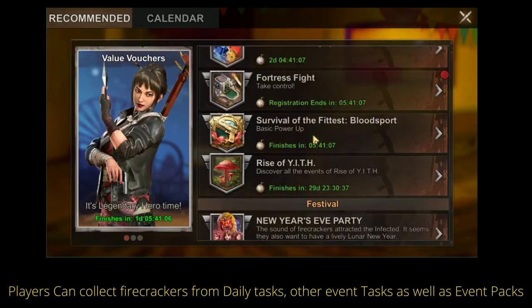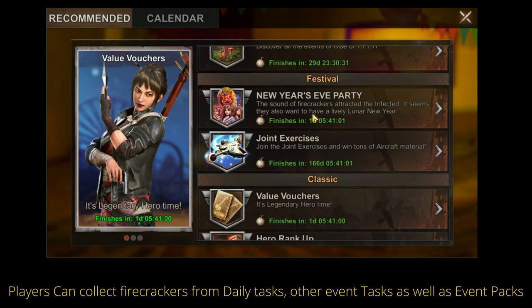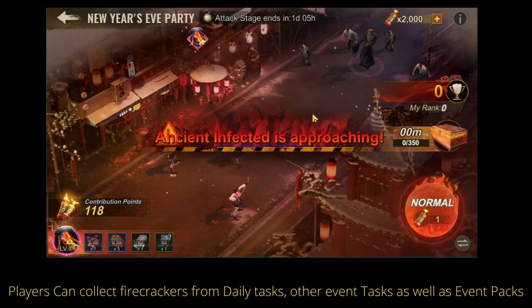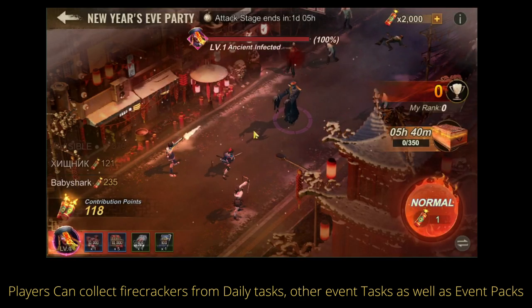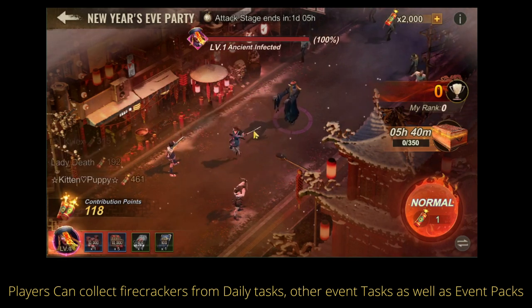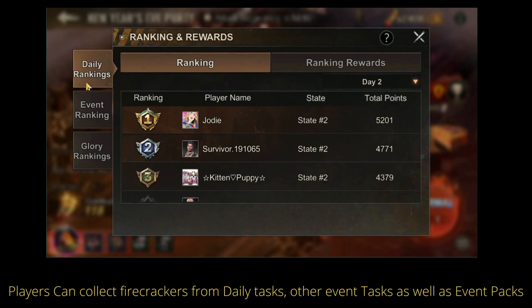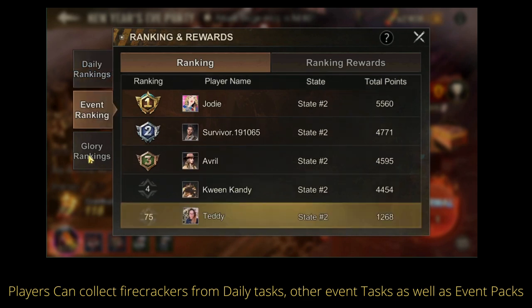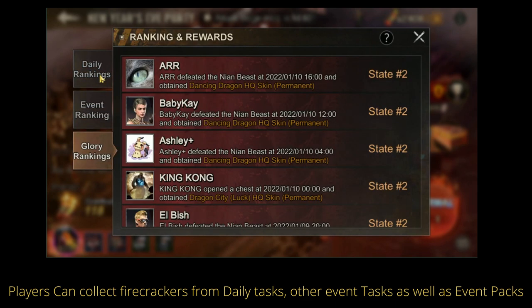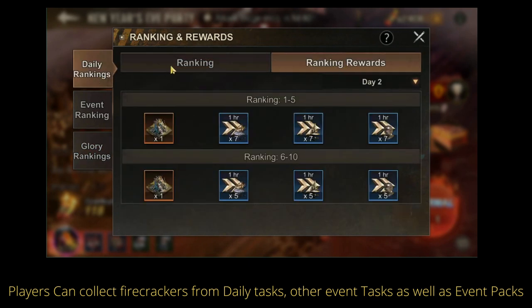Pretty similar to November's event where you need to kill the stitches for a chance to win an HQ skin. This time you have the same mechanics, but they have added 3 different monsters. The ranking will be the same — you will have your daily rankings, your event ranking, and the glory rankings. Your daily ranking is based on how many points you made that day.